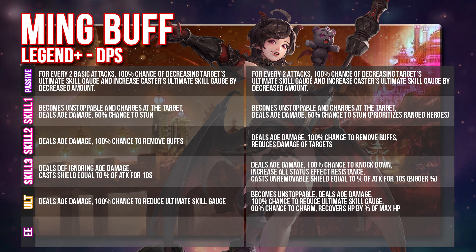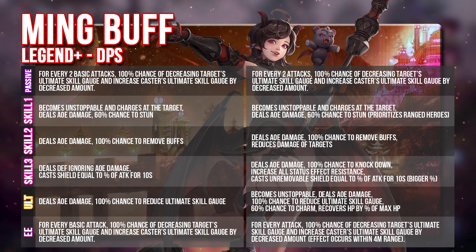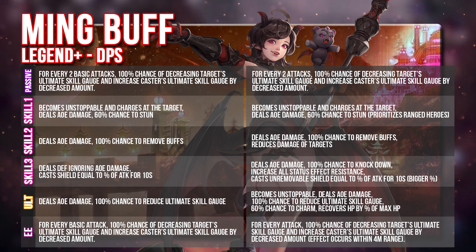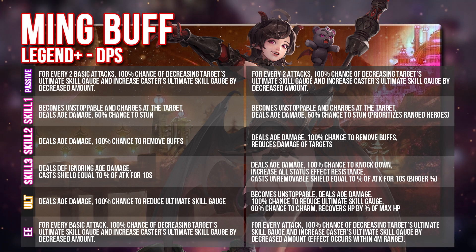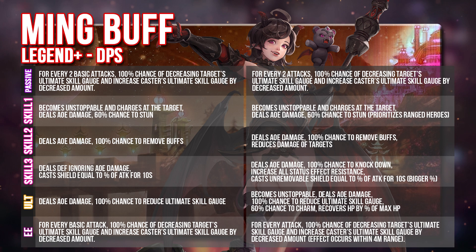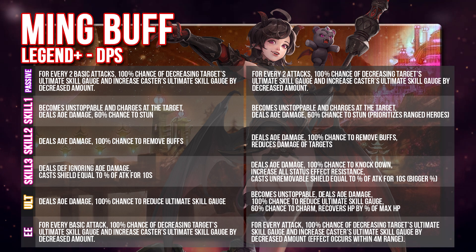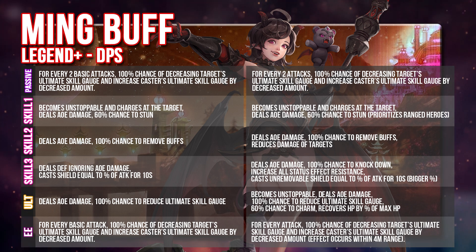One thing is that her EE, which is not released on the global server yet, is also going to receive a change. It basically halves her entire time interval for reducing the enemy's ultimate skill gauge, so now every single attack she does will reduce the ultimate skill gauge of the enemy. This is very crazy in terms of slowing down the entire enemy team from every single action she takes. Furthermore, this effect of reducing the ultimate skill gauge actually has a range effect — it's not only the single target she is attacking. There is a 4-meter range, so any enemy within that 4m range will have their ultimate skill gauge affected by Ming.